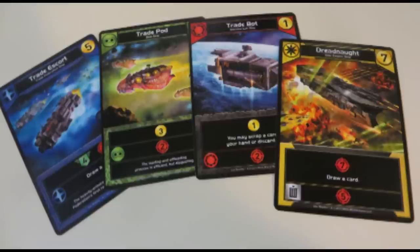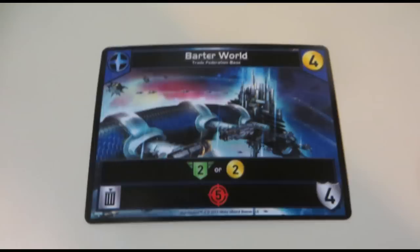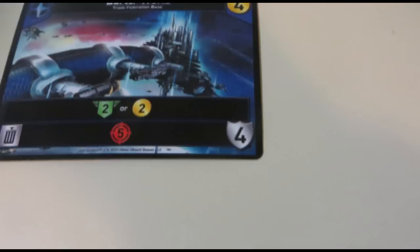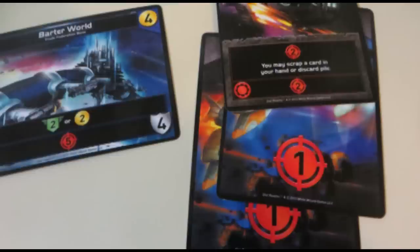So these are all ship cards, but you've also got the extremely important base cards. These cards, once played, stay out in front of you each turn. As long as they're in play, you can continue to use them once per turn. However, they have life totals as well. When dealing damage, you or your opponent can choose to target these bases instead of the player themselves to rid them of a helpful ability.